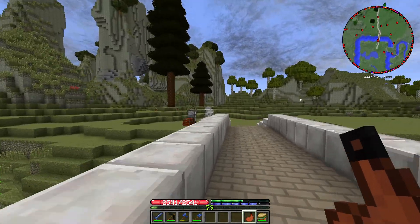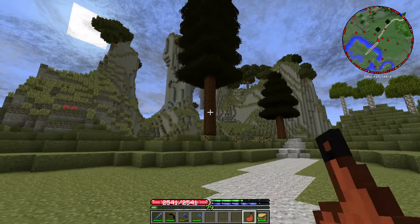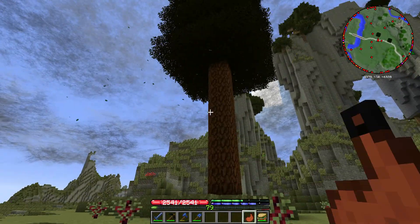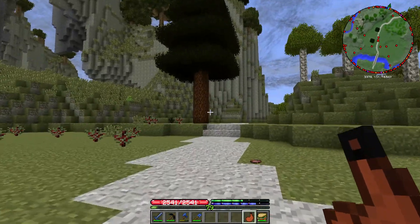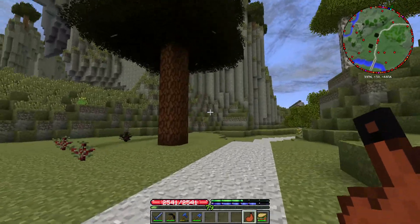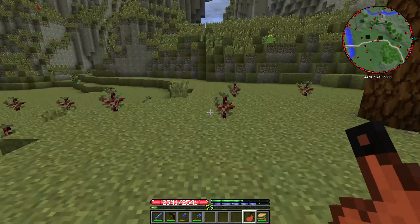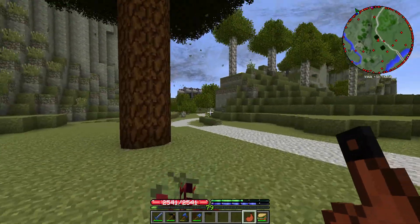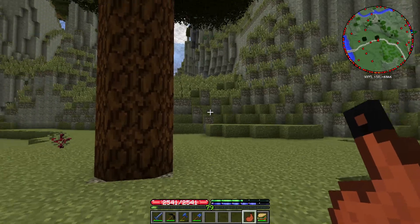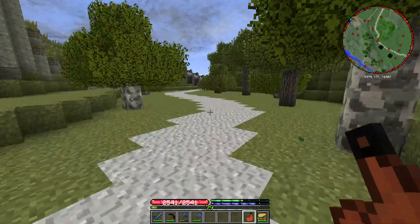The other thing I want to look at today is this charcoal production idea. The sequoia trees give us tons of logs - the average is around six stacks of logs per tree - but it's very expensive to get the saplings. We have to have two ingots of black steel for four saplings, so there's a huge amount of stuff required.